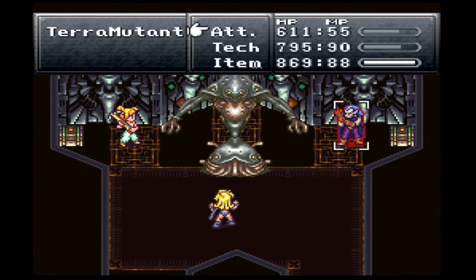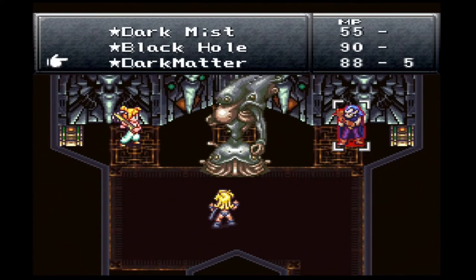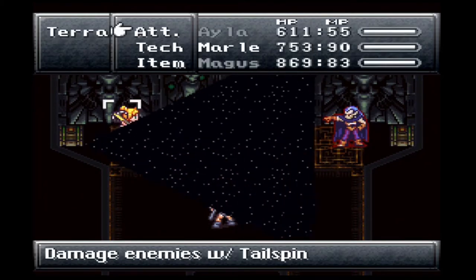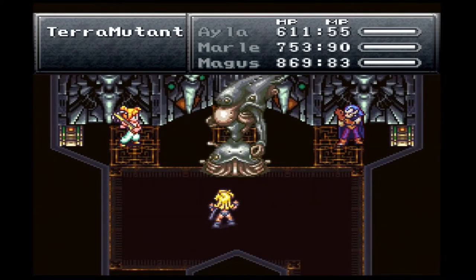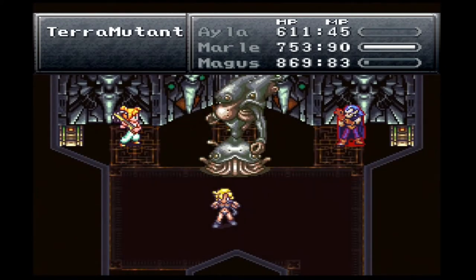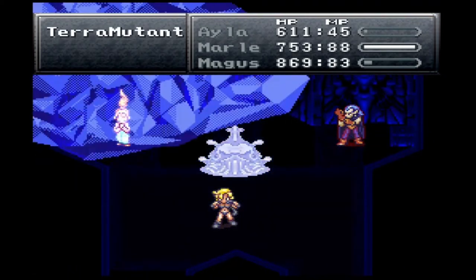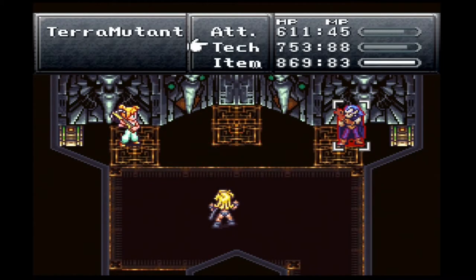I'm going to let this do another heal before I attack it. Let's just push this thing — tailspin. The bottom part gets healed right now. It ends up fading.